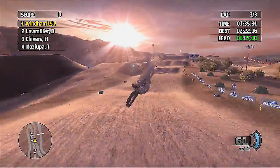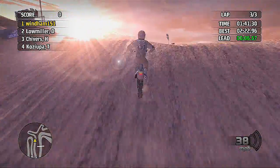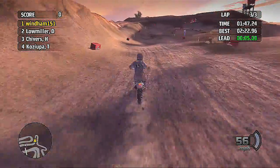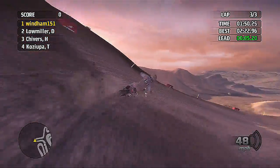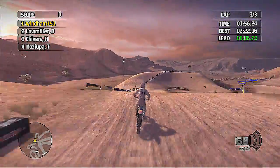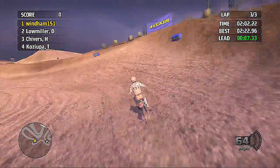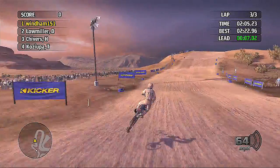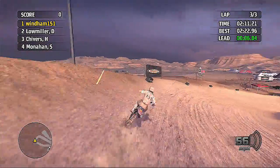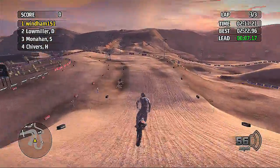I wonder if we can peel that jump — yes, we can. You can pretty much jump anything. You know what, we're just gonna roll it instead of case it. Casing it and losing all your momentum, I don't think it's any faster than just slowing down, being smart, and rolling it. Jump the double, come around the corner, left-hander, two straight, drop down, round out this nice full turn. Go way outside, carry your speed. Boom — cleared it easy.